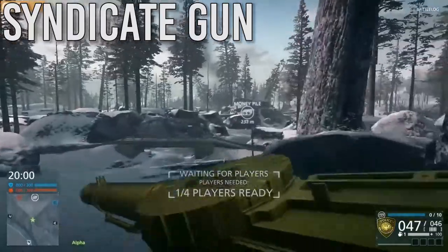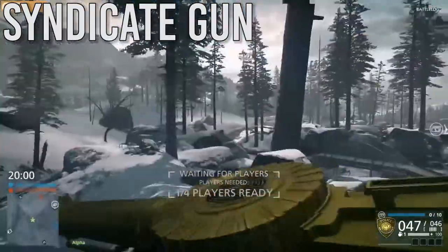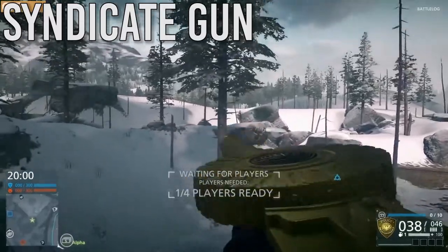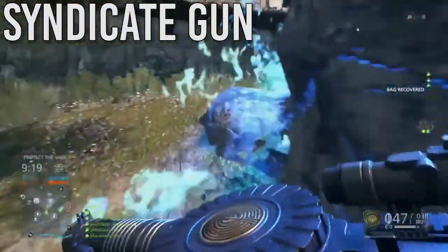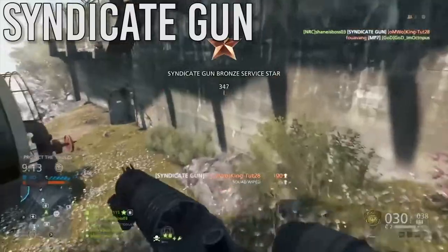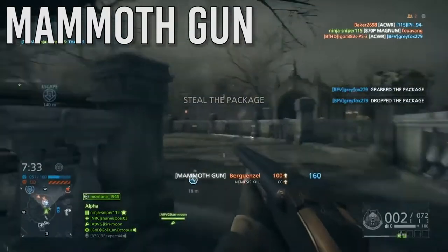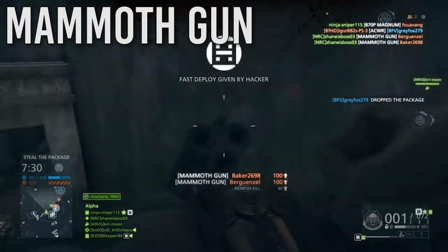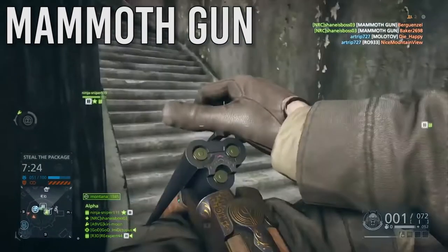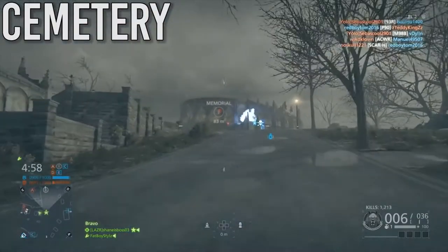The last two weapons are the Syndicate Gun and the Mammoth Gun. The original Syndicate Gun didn't have a 4x sight, didn't have crazy bullet spread, and had really good hipfire — this was when it was overpowered in the CTE. Then they gave it crazy bullet spread and an ugly sight, which really disappointed me after using it so much in the CTE. I wasn't really focused on getting footage with the other weapons, so that's why we don't have them.